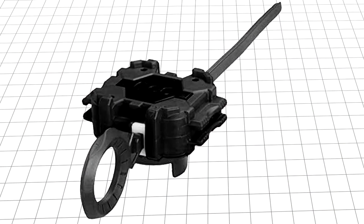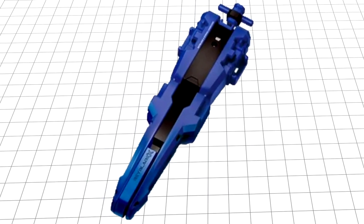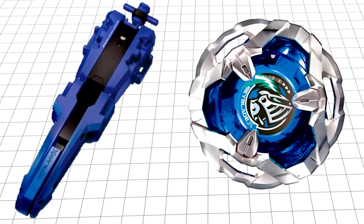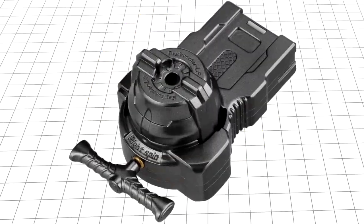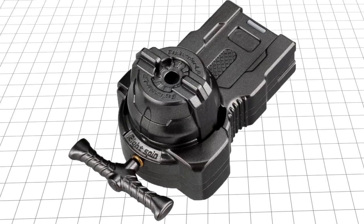Speaking of launchers, they've changed too. Beyblade launchers have always had two prongs to hold the bay in place — now they have three, due to the change in design, which should allow a better grip of the bay and prevent the embarrassment of it falling off in a tournament setting. This does make me wonder how they would make an LR launcher down the line, as it wouldn't be as simple as Burst's just changing direction. I believe it would be something like the MFB LR string launcher, with the other direction's prongs just covered up on the opposite side.